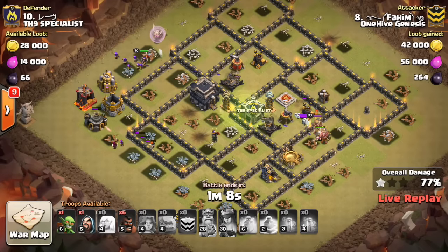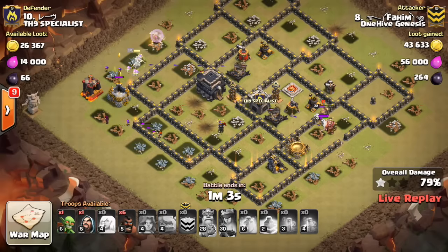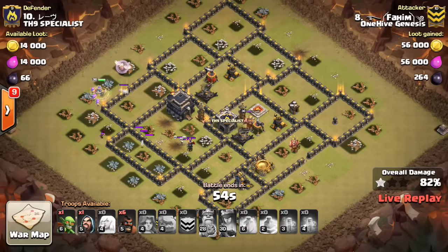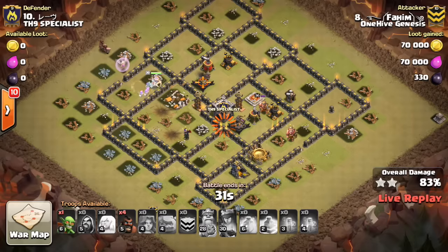A lot of this base is already destroyed — already at like 80% — but doesn't look like he's gonna get the three-star. A lot of point defense still up, and probably some Giant Bombs. Was that a Giant Bomb out there? Kind of a weird spot if it was, but that should just make it easier on cleanup. The Queen's on a wall; she'll make her way in, but I think the Xbows will get her down along with the Teslas. Those six Hogs aren't gonna be able to do a whole lot. Good try to Fahim — the plan was solid, just a little bit late on the King. That level 28 King would have been a huge difference if he goes inside the base. I like the deployment of the Hogs here though.